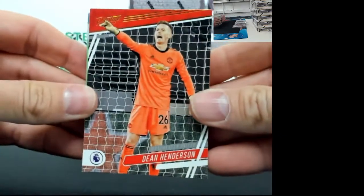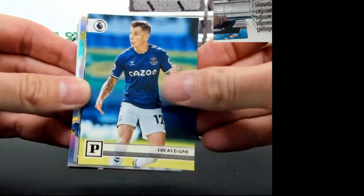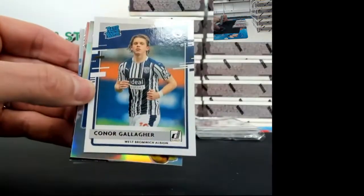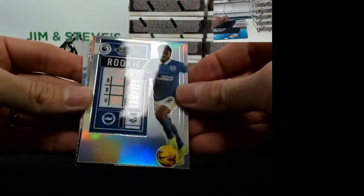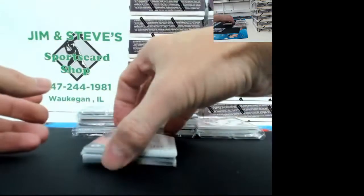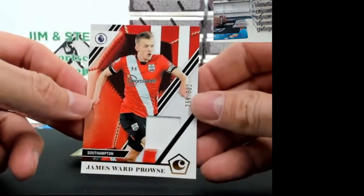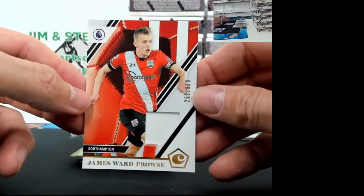Looking at Dean Henderson, Kevin Phillips, Lucas, Michael Keane, a rated rookie of Connor Gallagher, and a Contender's Optic of Tariq. Looks like our first hit is going to be James Ward-Prowse, 258 out of 500, for Southampton.